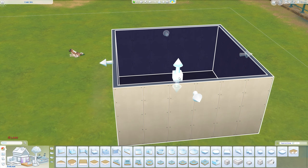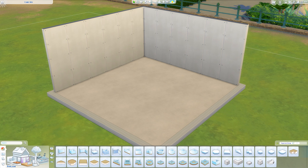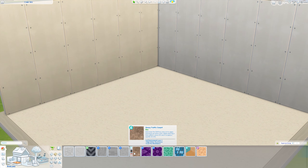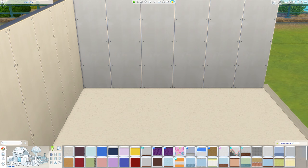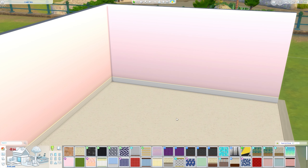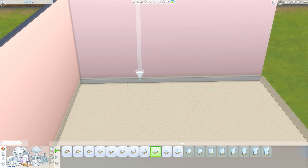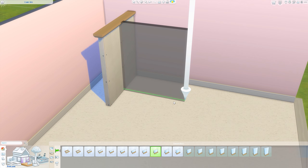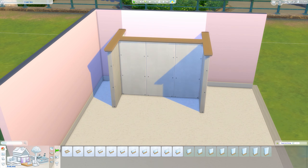Hi guys and welcome back to my channel, or welcome if you are new here. Today I'm making a toddler's princess room for two toddlers. One of them is up the stairs, so you need to make sure your toddler has the motor skill to walk up the stairs. Both beds are totally functional. I've made a princess bed — not gonna lie, I'm not 100% happy with this, but I needed a video out this week so it was a little bit rushed. I am gonna make an improved version and do a tutorial on how I do this princess bed when I've perfected it a bit more.